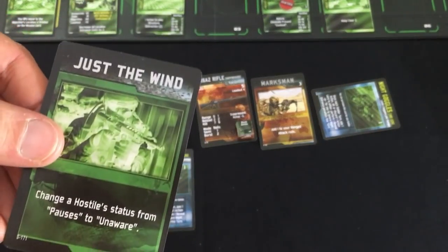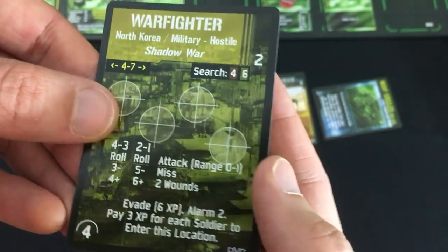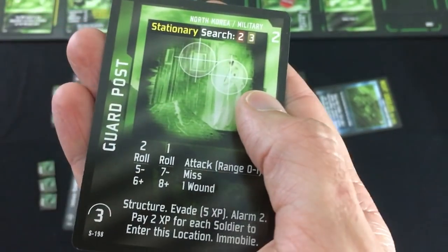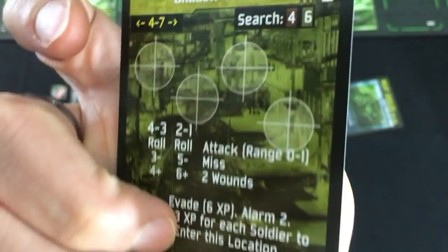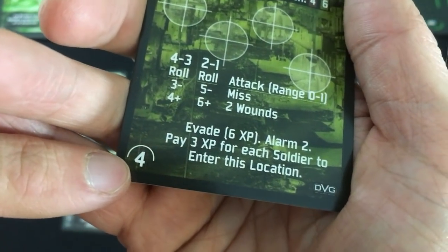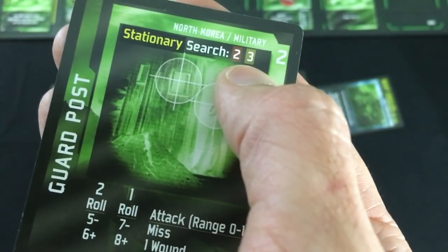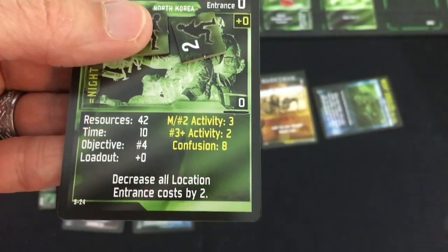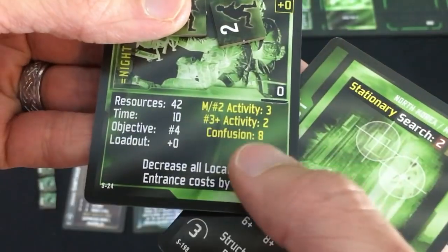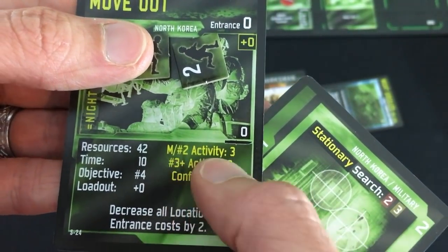Since Williams is pretty good at shooting at range one, I'm going to have him reveal this enemy. He'll discard Just the Wind, because hopefully I take these guys out before they're aware of me. I'm going to reveal this really nasty one that makes me pay experience to enter the location. In this case it is a guard post — and it's weaker now; it only has two reticles instead of four. I forgot to say, this is basically its armor/cover value; you've got to equal or exceed this with a D6 roll to cause real damage. And now their search value at range one is only three, meaning they'll make my noise go up by three at the end of every round.